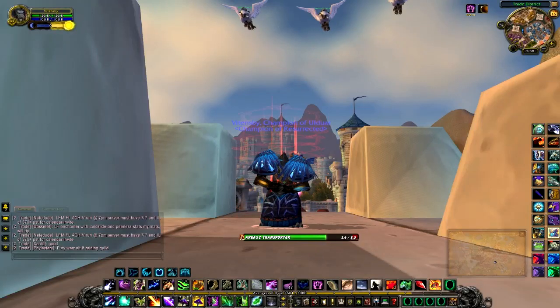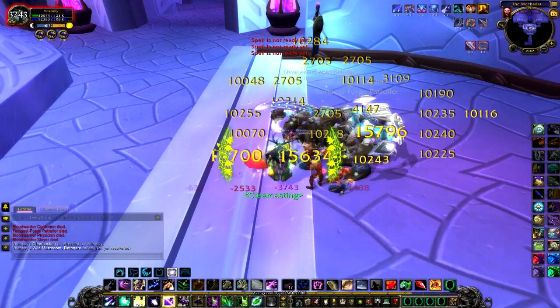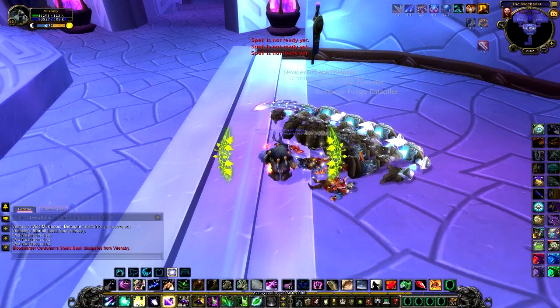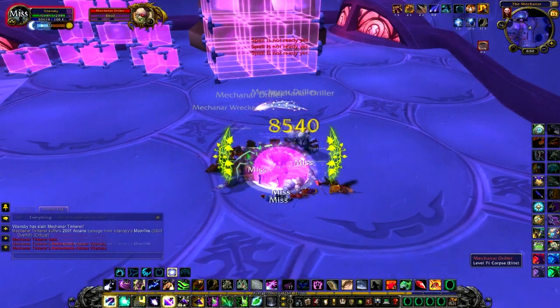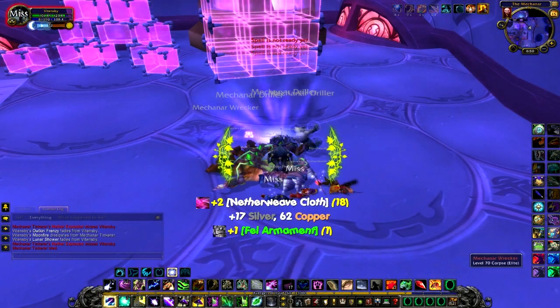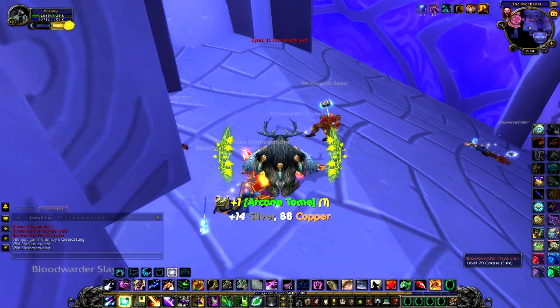There are several profession perks for farming Mechinar. One of the cool things us engineers can do for easy transport is make a Dimensional Ripper Area 52. If you are looking for Marks of Sargeras, Fel Armaments, Sunfury Signets, and Arcane Tomes, Mechinar is the perfect place to farm as it drops a mix of these Aldor and Scryer reputation items.